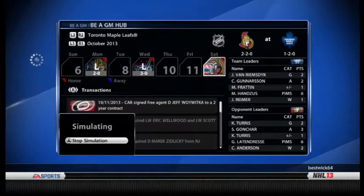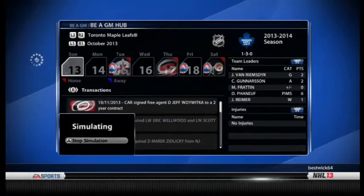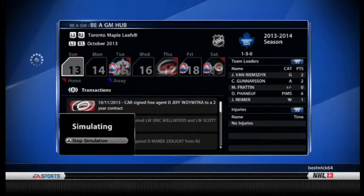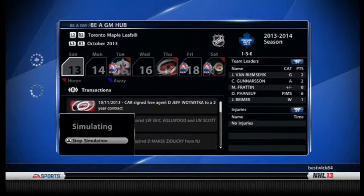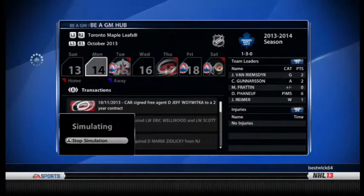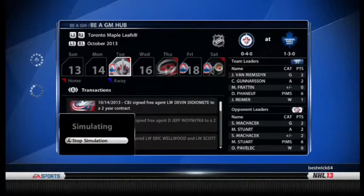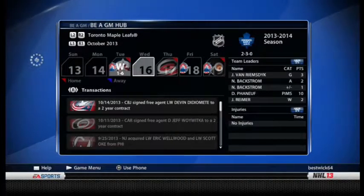This is going to be our playoff push year — this year and next year — because of all the free agency pickups in the offseason. We got Delzotto, Jimmy Howard, Hanzoos, Corey Perry. Lots of guys have gotten better: Kessel got better, Backstrom got better, JVR got better, Fraten was a big surprise. There were some disappointments — Kadri could be better, maybe play second-line center — but stuff happens.